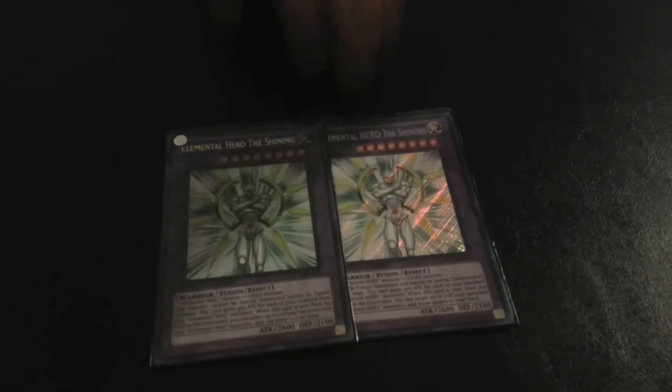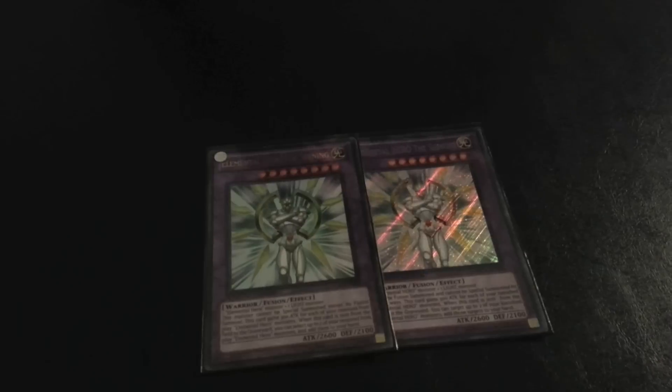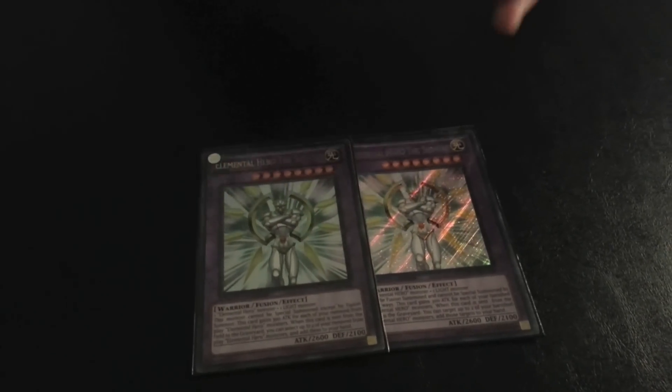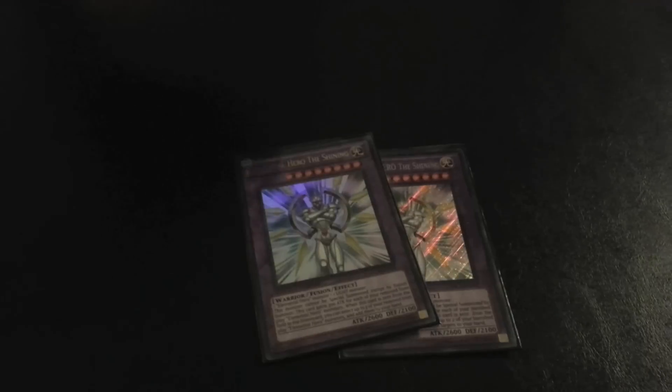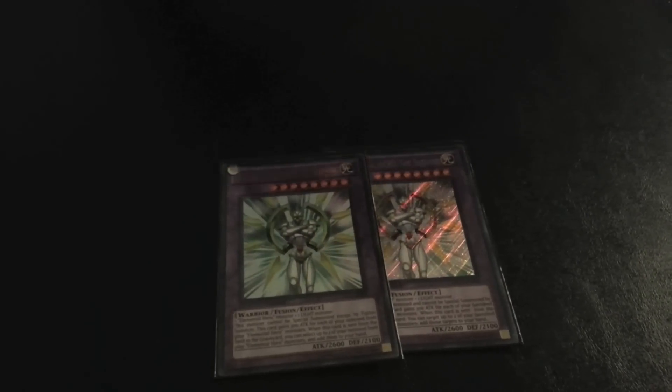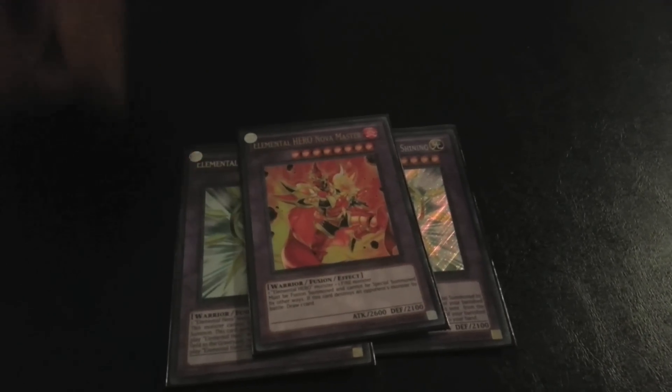Extra deck — Hero Shining is the best card in the deck, it's ridiculous. Miracle Fusion makes it, it's like 3200 attack, hard to get over, and when destroyed you get Stratos, Alias, and Bubbleman back. One Nova Master — Super Poly with a fire target, attack over something and draw a card.